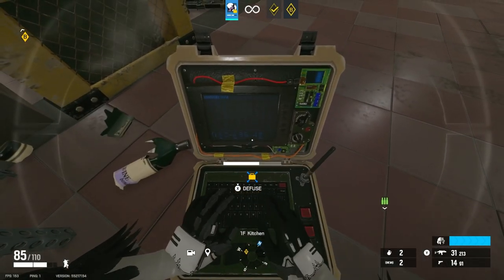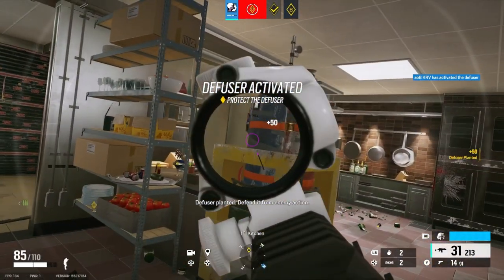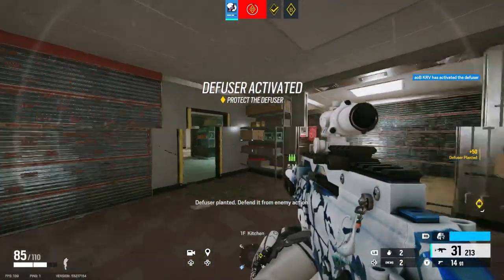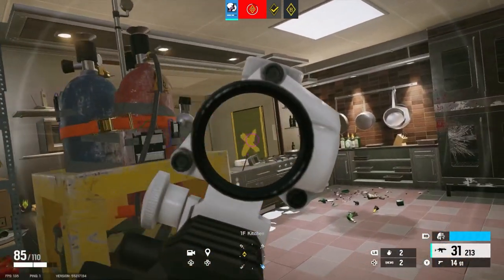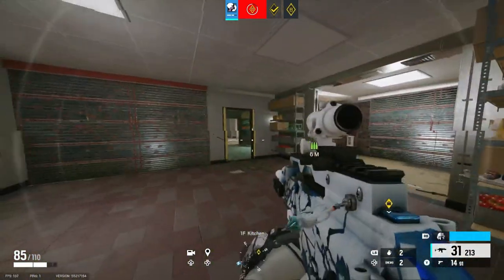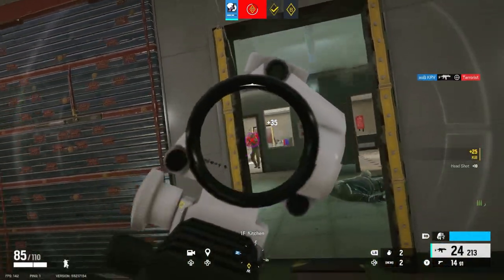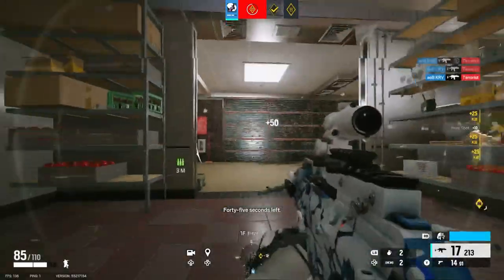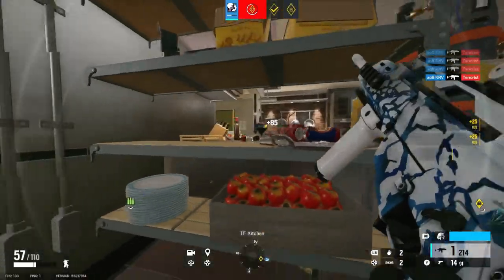Another little tip for your aim is your position. This ties in with angles — you want to make sure you have some cover. If you're just wide-swinging with nothing protecting you, that's dangerous. I'm protected by the wall when I'm quick-peeking this door. Here — I nearly died because I had nothing protecting me. Make sure you have cover when you're peeking.